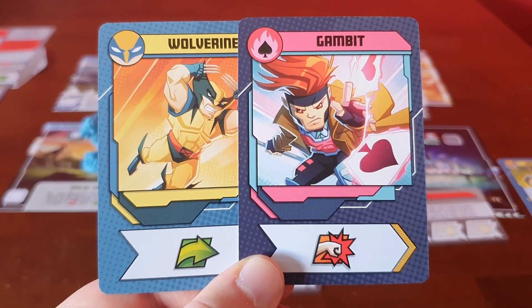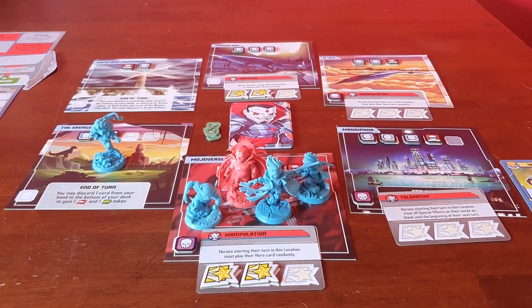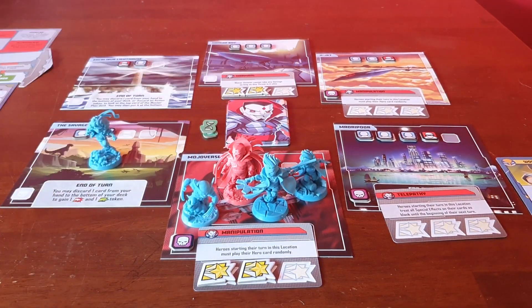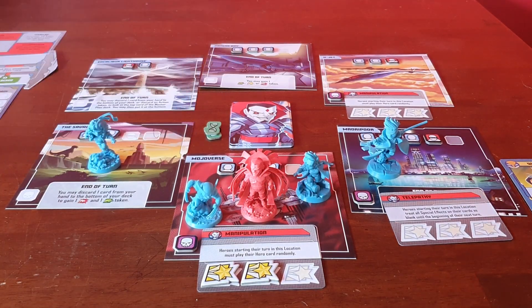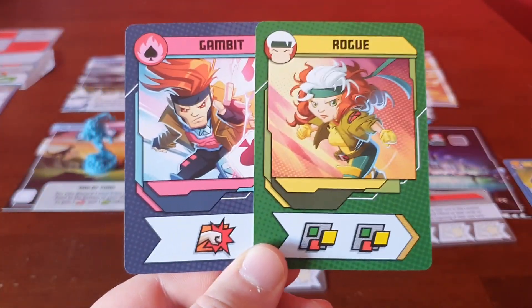Gambit's up and he's got to go at random with a random punch token. So I'm just going to punch that thug and then move to here. I finally cleared the threat card off from the top — I completely forgot about it.